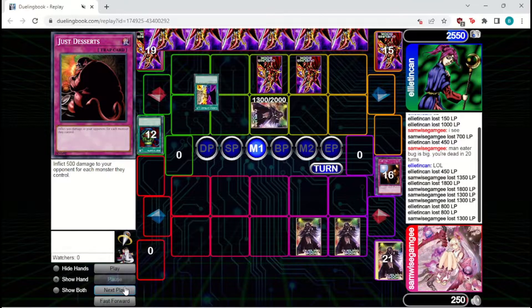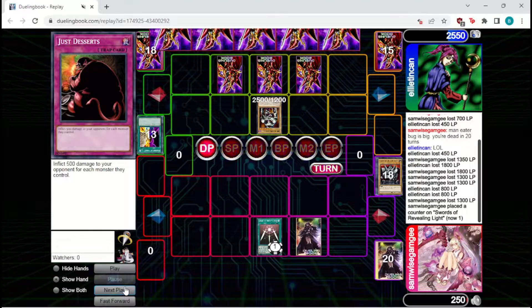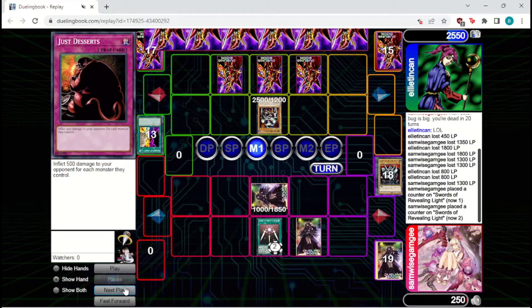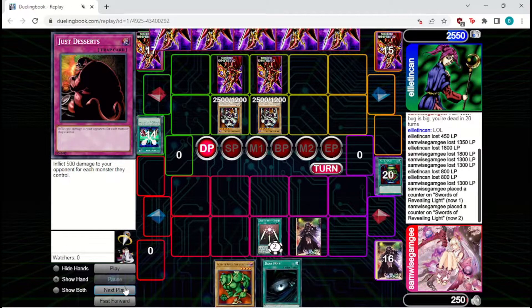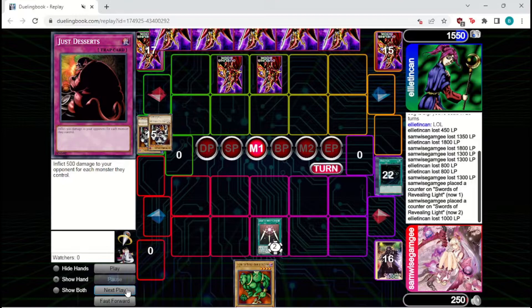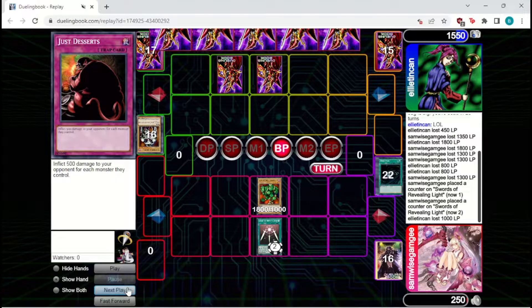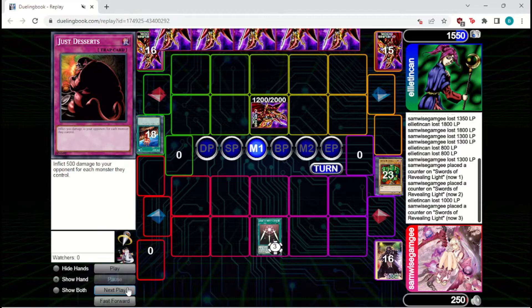They're going to Pot of Greed, Change of Heart the set, flip it up, and they will attack in. Luckily we've got the Woboku to keep ourselves alive. Summoned Skull will come down and Swords is probably the best draw they could have gotten, so Swords will keep us alive a bit longer. The Wall's pretty good — we'll set the Wall in case they have a D-spell. Unfortunately they have Soul Exchange, so they will be able to tribute over the Wall.